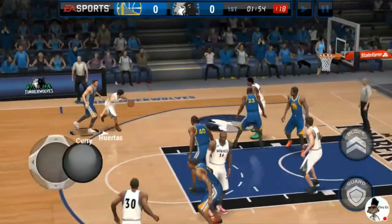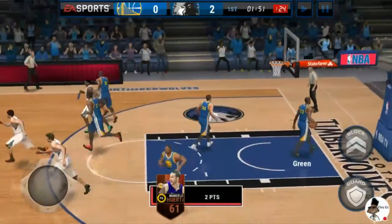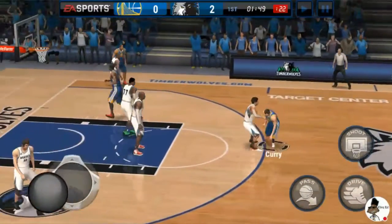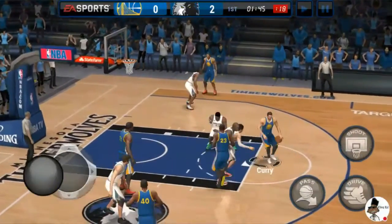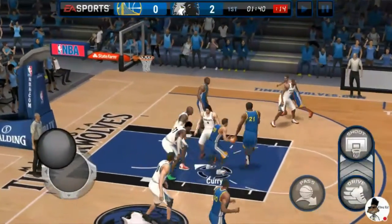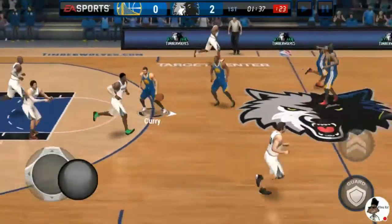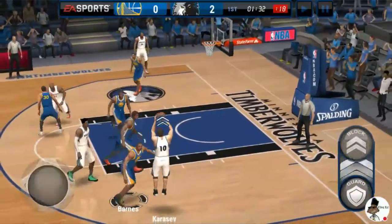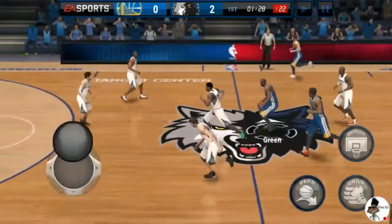This next one — I'm going to show you guys how to hold the sprint button. You know how it's super hard to get through a defense? See, I'm gonna try to just get through this defense — I gotta do all this and I still can't get through it. I don't make this shot. It's pretty tough to split that defense. But I'm gonna show you guys a way to glide through the defense with zero effort.